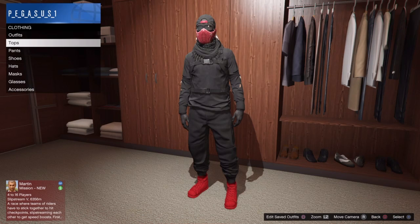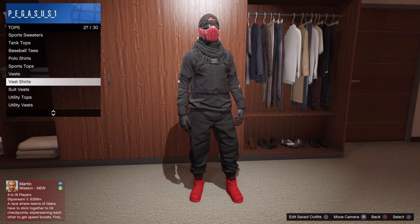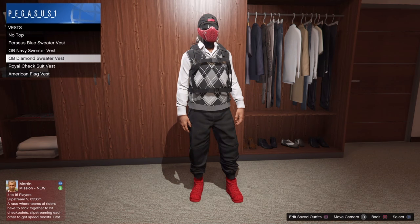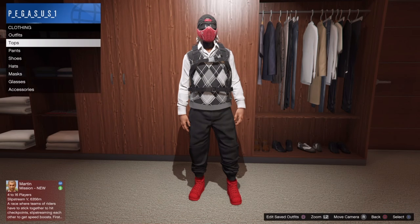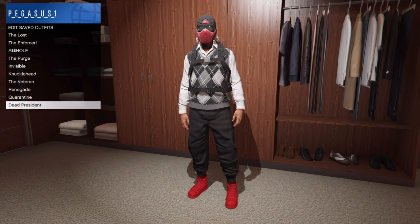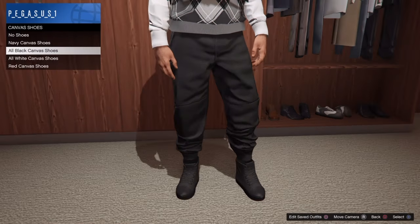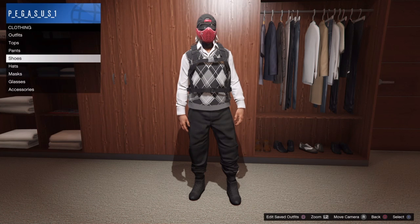Let's get into the steps. You need to make your way to Tops in the clothing store. Choose any one of these sweater vests — the Perseus blue sweater vest, the QB navy sweater vest, or the QB diamond sweater vest. Put on this top and save it to your character. Then change the shoes — I like to put on the black canvas shoes, which Rockstar calls canvas. Save that outfit.